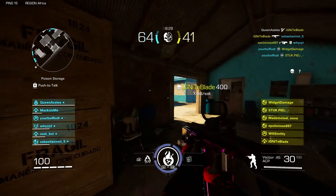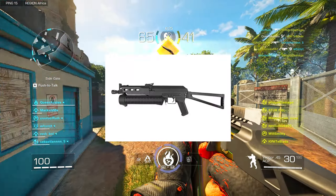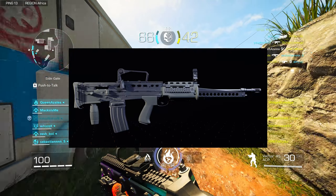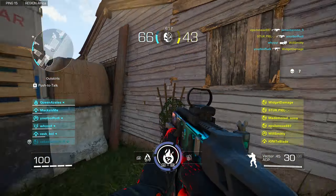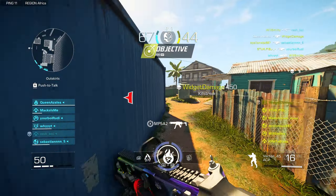For weapons and gadgets — take everything with a grain of salt — but we'll be seeing the PP90, the L86, and the Spas-12. The PP90 is a submachine gun, the L86 is an LMG, and the Spas-12 is a shotgun. Interestingly, there's also going to be a smoke grenade. Not sure how that's going to work in XDefiant, but we'll have to see.